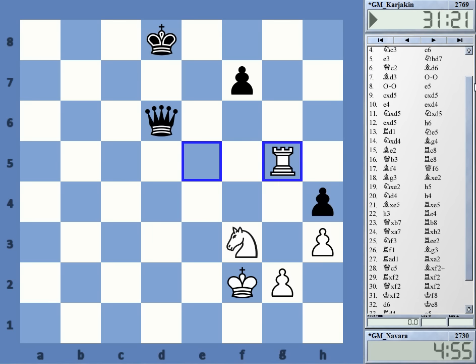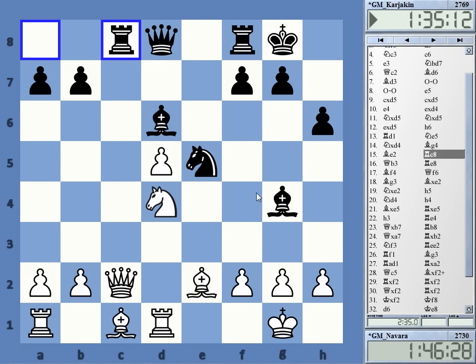This is a very drawish opening - black gives away a pawn but is so active that he will most likely get it back. Then there's simply not much play left as it's completely symmetrical with no tension in pawn structure.